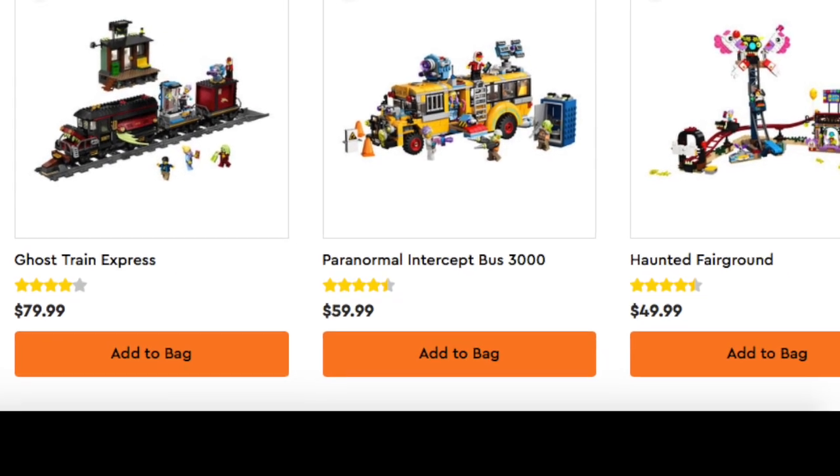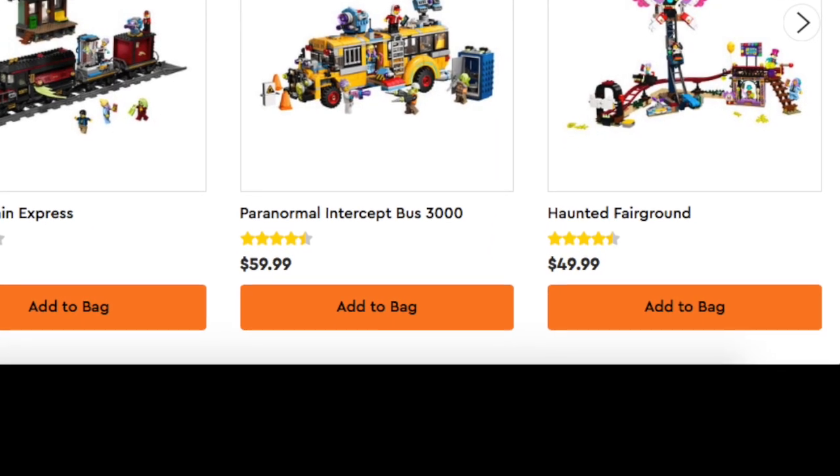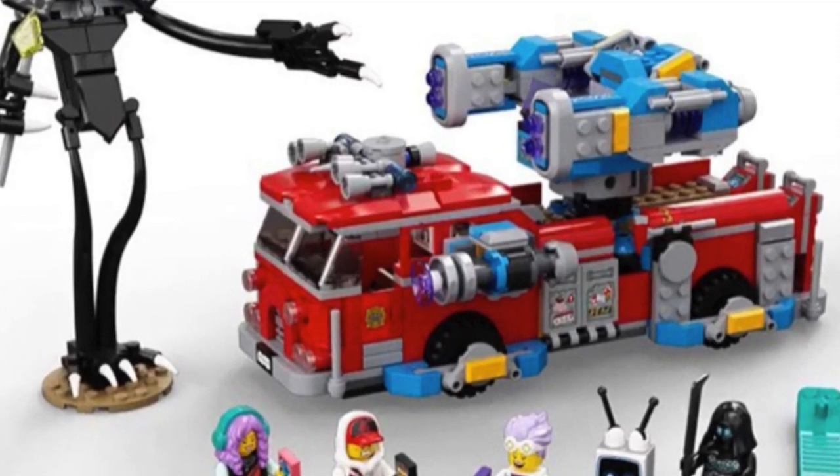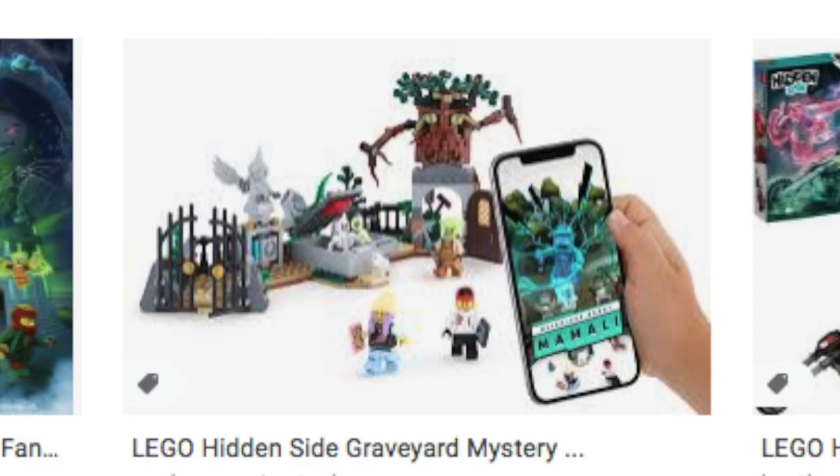As for the sets, we've got some really cool builds. For instance, my favorite is — in Wave 2 there's this little car thing, which I think is a dune buggy, and I just love the build so much. So what are the pros of Hidden Side? So far we've got legit sets, good price, and some awesome minifigures.